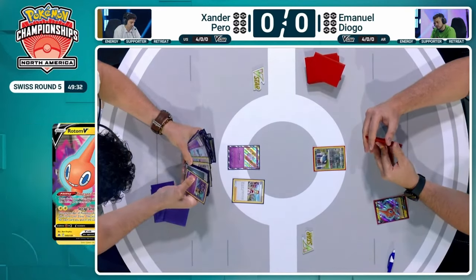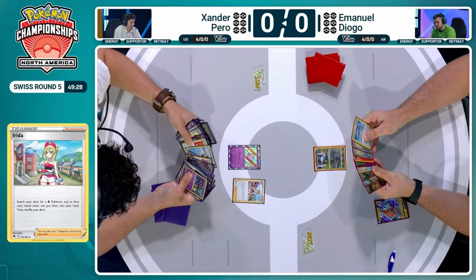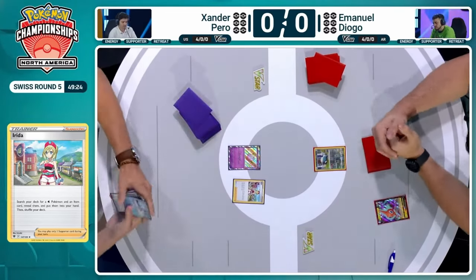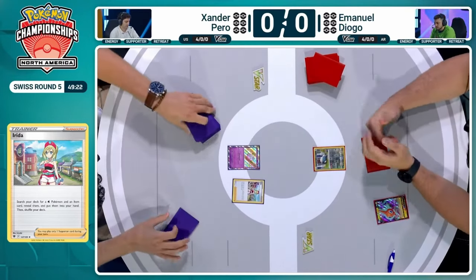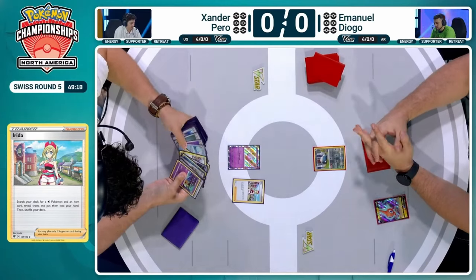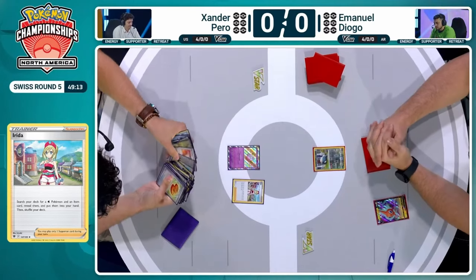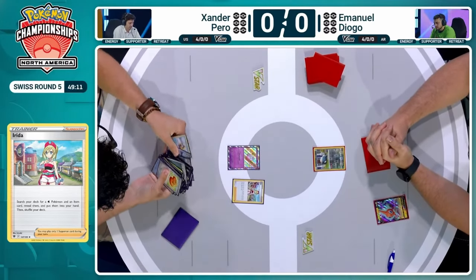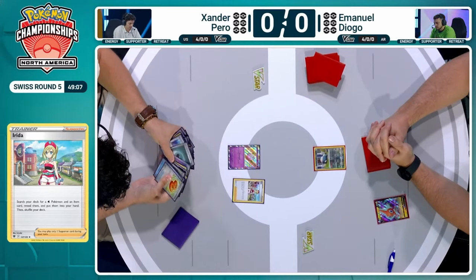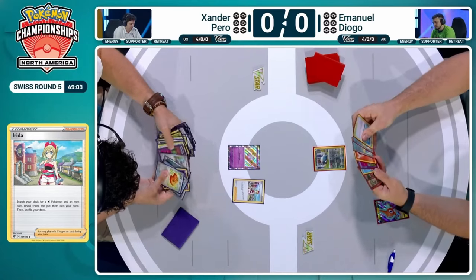Available to play a supporter card here, and that's what we're going to see. Xander is going to go ahead and check for some of his prize cards, make sure that he knows what he can count on and what he isn't able to utilize. And with that Irida, we'll be able to search for a Froslass and a Buddy Buddy Poffin to set up double Snorunt and then start getting those damage counters. Snorlax has an ability, Rotom has an ability, so that's going to be a pretty big deal.